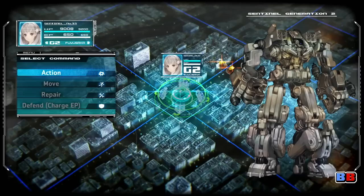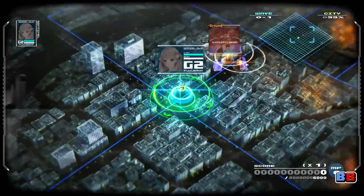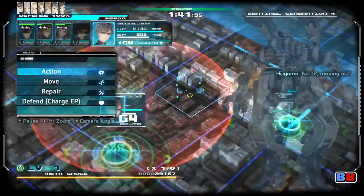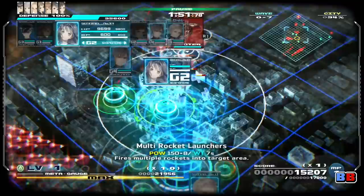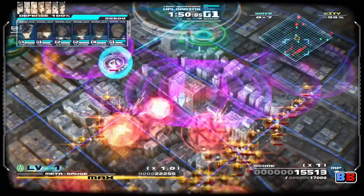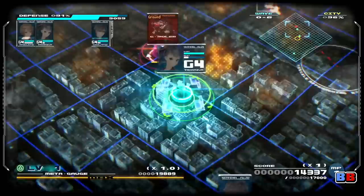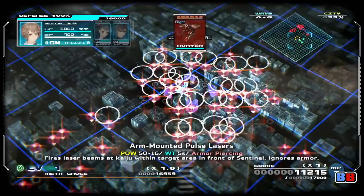There are four different commands you can issue, and your choice will determine when that Sentinel will become available next. For example, using Yori's arm-mounted machine cannons will fire said weapon and render her unavailable for seven seconds. Otherwise, as long as a Sentinel is available and not waiting for their turn, you can issue commands at your own leisure. This allows for opportunities where players can set up damaging combo attacks that can obliterate massive swarms of Kaiju, and the satisfaction you experience by executing these maneuvers reminds me of the feeling you get when watching a perfectly timed Rube Goldberg machine run from start to finish. Much like Vanillaware's action games, 13 Sentinels keeps track of these combo kills and rewards you based on your longest combo streak.